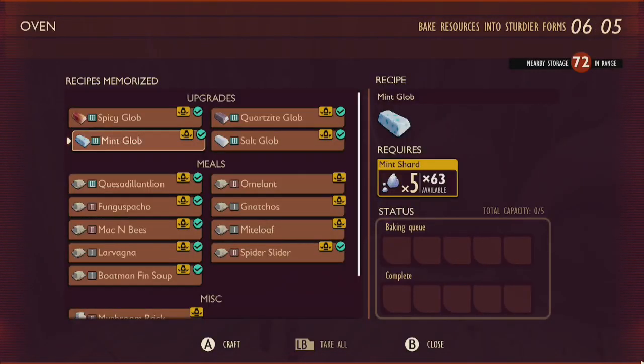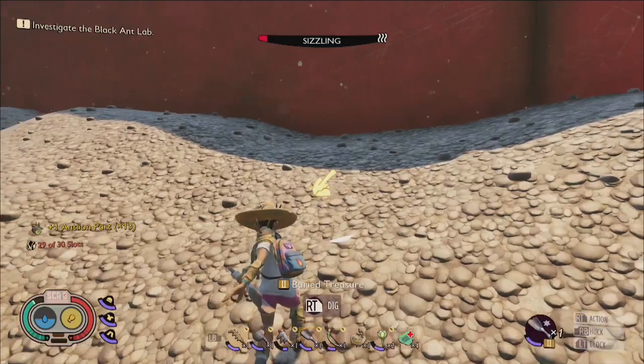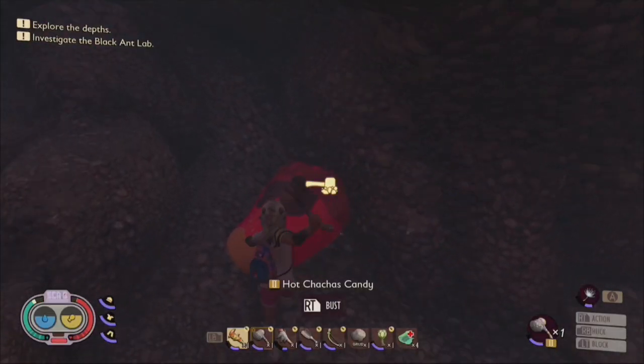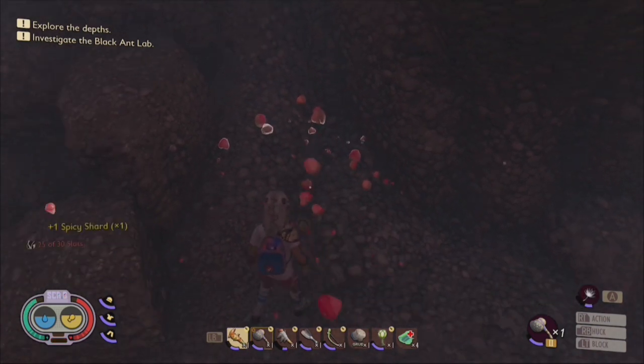In order to craft a single mint glob, it will cost 5 mint shards. And to craft a spicy glob, it will cost 5 spicy shards. Both mint and spicy shards are most easily found by exploring the sandbox's underground tunnels and from digging up the many treasures that spawn across the desert wastes every few days.